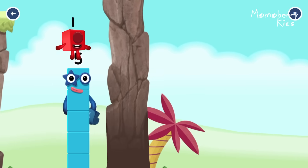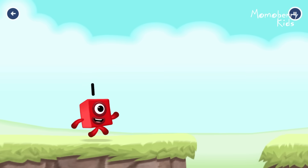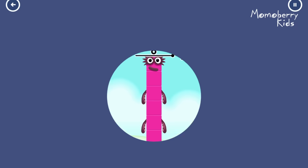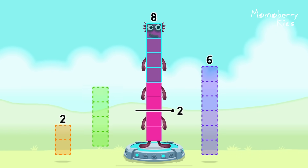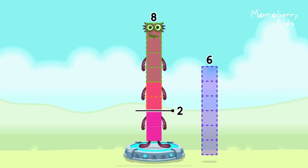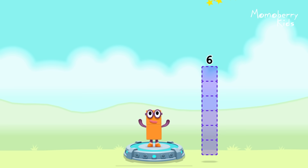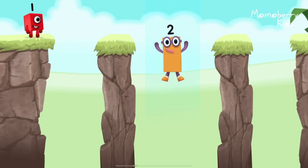Eight. Number blocks away from eight to leave two. Four, two. You solved it! Eight minus four minus two equals two.